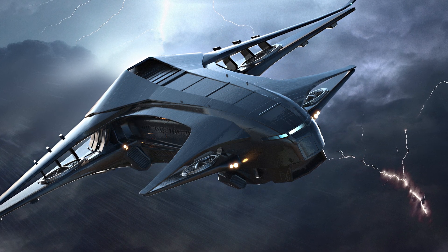In terms of propulsion, the specifications list 4 retro thrusters, 4 main thrusters, 4 VTOL thrusters, and 12 fixed manoeuvring thrusters located around the ship. The documentation about the Genesis talks about how the VTOL thrusters are embedded within the wings.